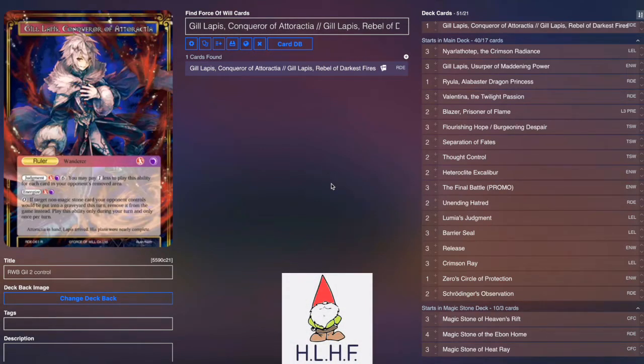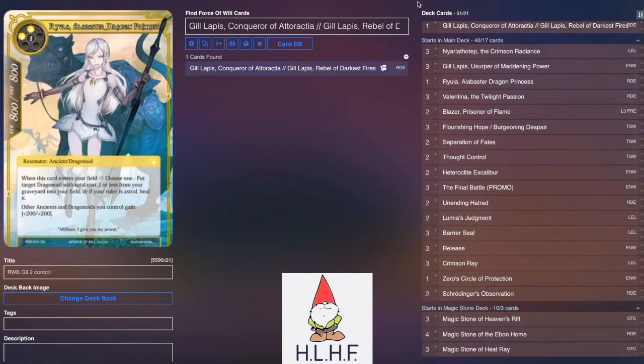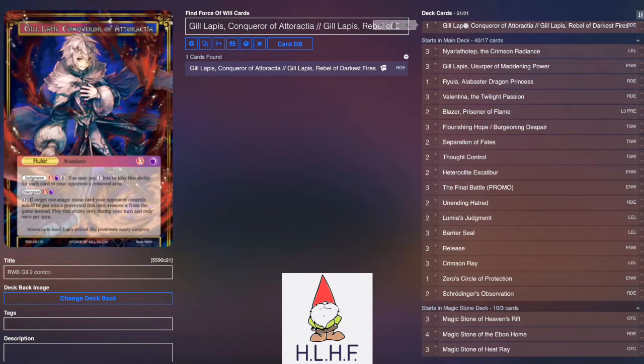Hey there everyone, DM073 here bringing you the deck profile for the red-white-black Gil Lapis II control list that you saw played earlier this week by Jason. It's an updated take on the whole idea: you use Gil Lapis, you remove a bunch of stuff, you stick a Barrier Seal, and then you use your opponent's cards against them. It's just been updated a little bit from the old school style — nothing really different gameplay strategy wise, just looking at the updated list.